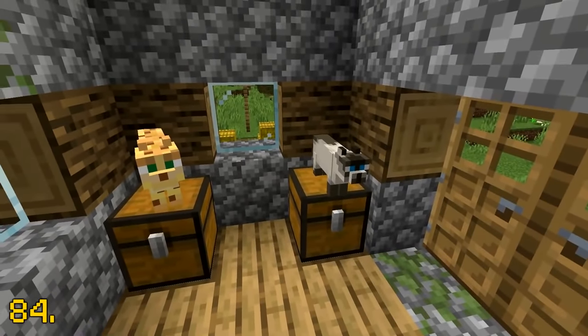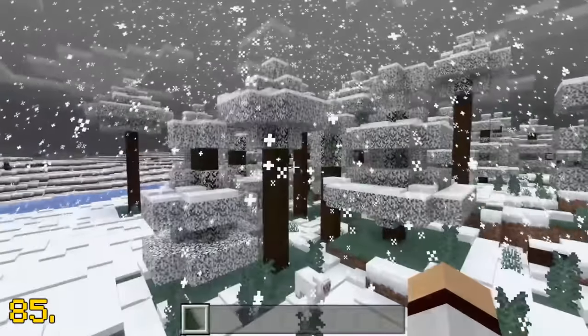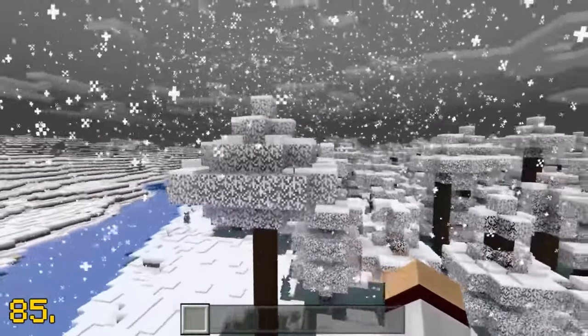Cats in Minecraft are slightly smaller than ocelots. In Minecraft Bedrock Edition, there is an exclusive feature where leaves will turn to a white frosty colour when it is snowing. That is awesome — why can't Java Edition have this feature?